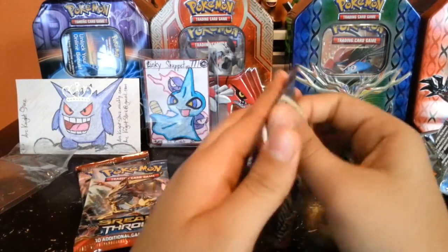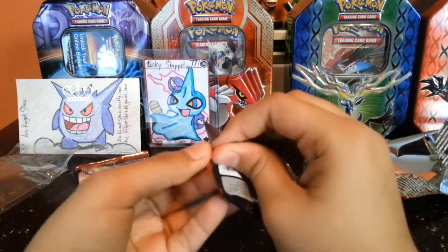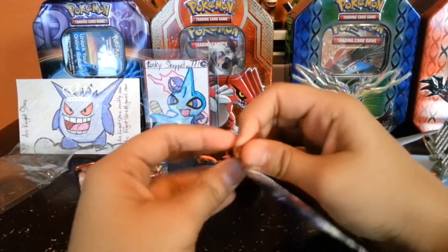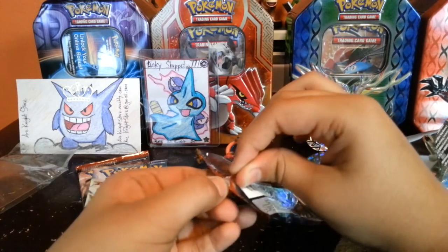Let's get this Mega Mewtwo Y pack art. I know, these are so cool looking, especially with the Break cards — those replace some of the Reverse Holos.